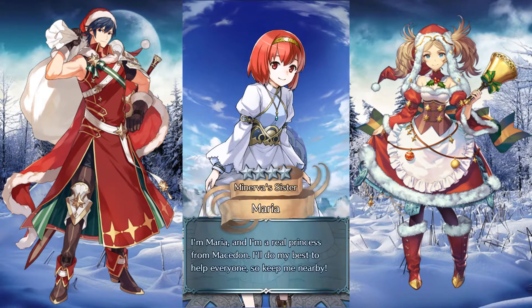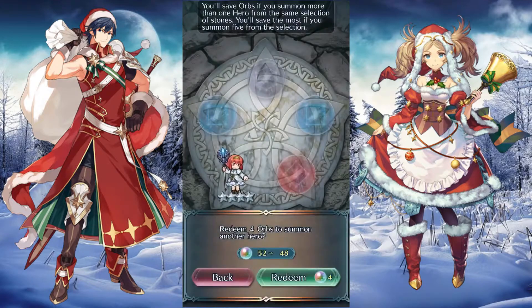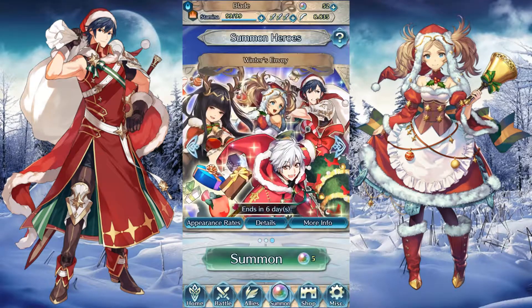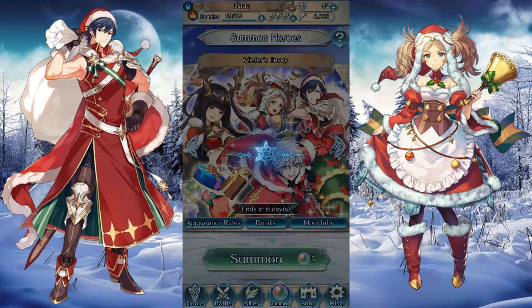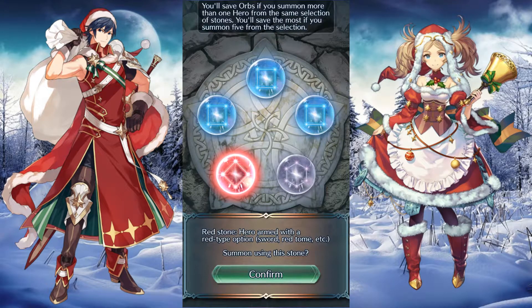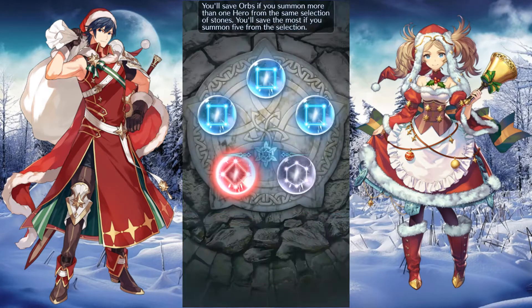Maria. All right, so back to the Christmas banner. Let's see if we can finally get — we start off with one red. Winter Tarja is the one I'm going for, and again, if I can get a Krom or Lissa on the green, that'd be cool too. So let's start off.